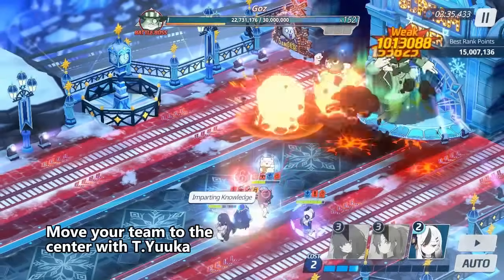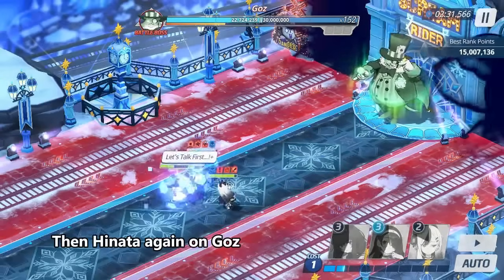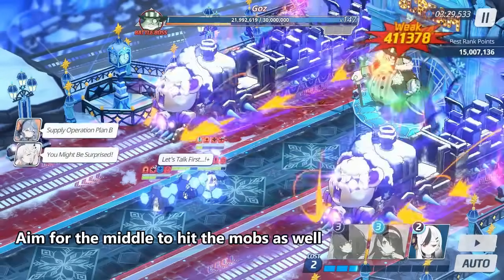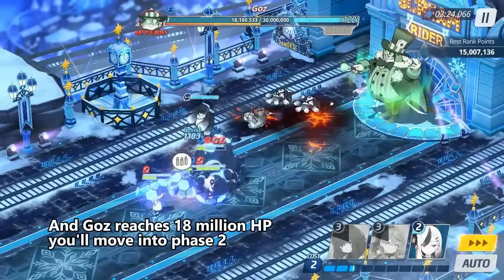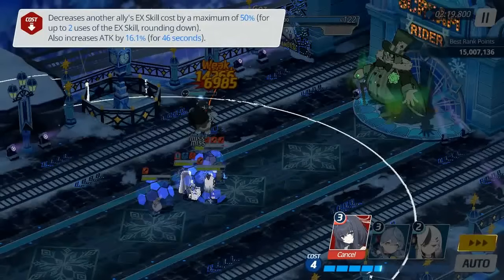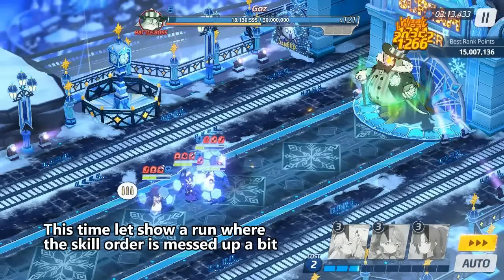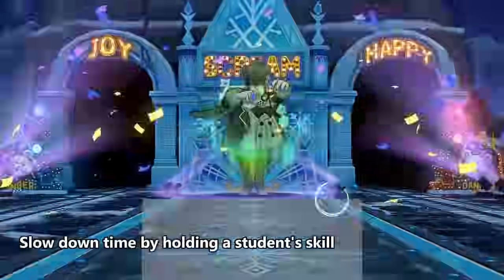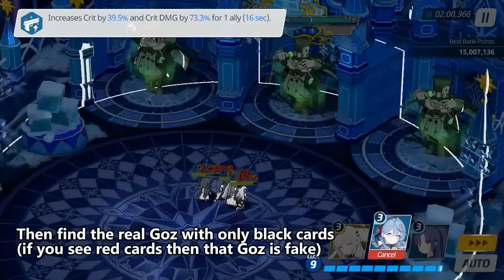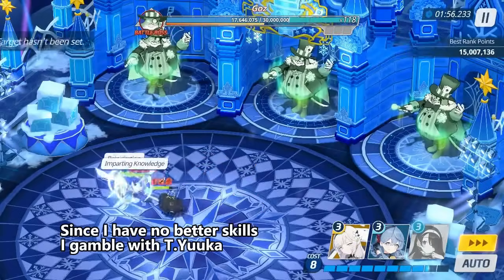Move your team to the center with Tiyuuuka. Then use Hinata again on Goz — aim for the middle to hit the mobs as well. If you have enough crits and Goz reaches 18 million HP, you'll move into phase 2. Since I already posted the run with good crit, this time let's show a run where the skill order is messed up a bit. Slow down time by holding a student's skill, then find the real Goz with only black cards. Since I have no better skills, I gamble with Tiyuuuka.